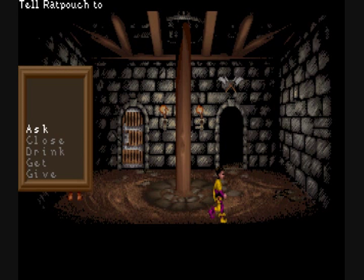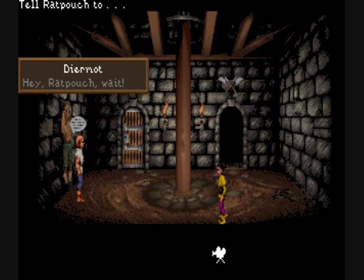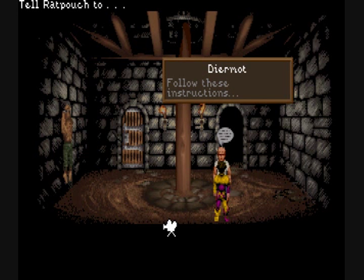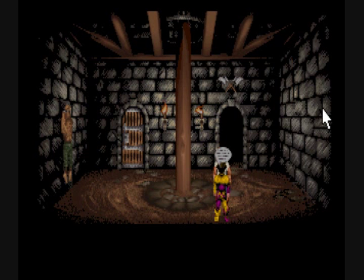There is a really cool feature in this game with Rat Pouch — you can basically command him and tell him anything to do. Here I tell him to push on these bricks. You can chain commands too, if you want him to do multiple things one after another. You'll notice there's a lot of pauses in this game in between actions, which can be kind of irritating.